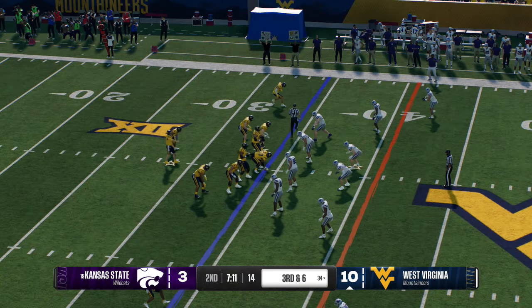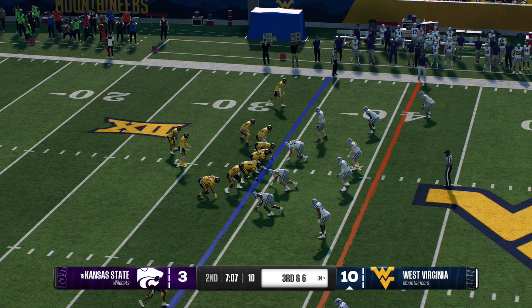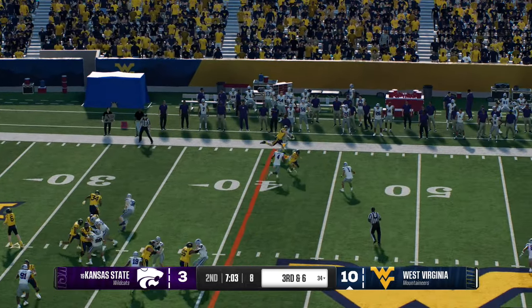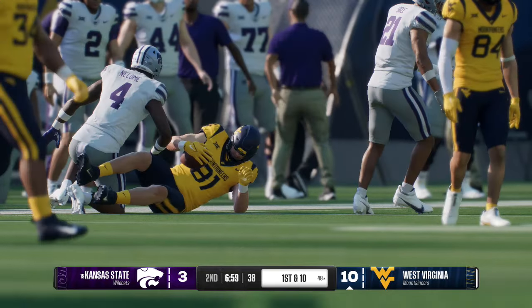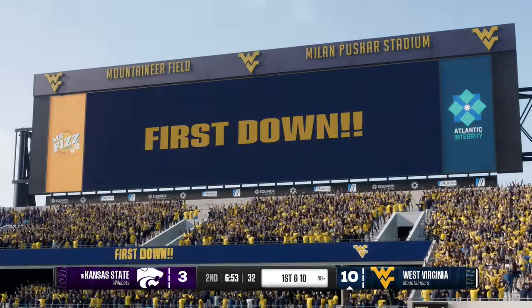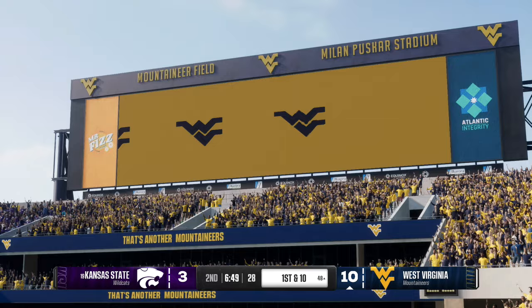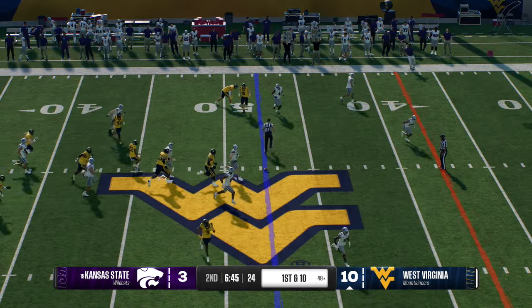On a third down try, he reads it and fires complete — that'll be enough for the first down, marked at the 48. It's all about critical downs and distances on defense. If you want to be a great defensive unit, you've got to be good on third down and in the red zone. For this defense, giving up a third down like that is just a gut punch.